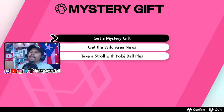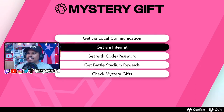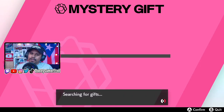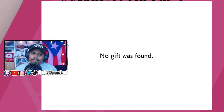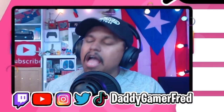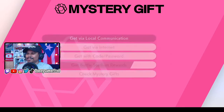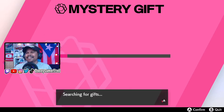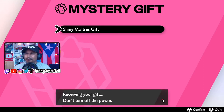So you go to Mystery Gift and then you're going to see 'get a Mystery Gift.' You're going to get via internet — you're not going to get with a code or password. You want to select 'get battle stadium rewards.' You click this and then you're going to see that one of your battle stadium rewards is going to be the Shiny Moltres gift.